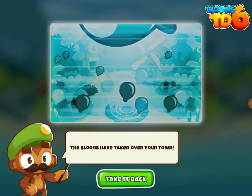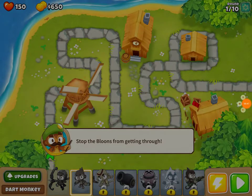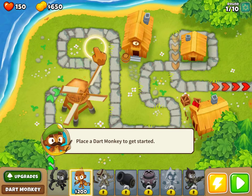The bloons have taken over your town — take it back! So we're going to take back our town, hopefully. We're loading right now, super monkey, please load for us. There we go, we're in. Stop the bloons from getting through. Place a dart monkey to get started.